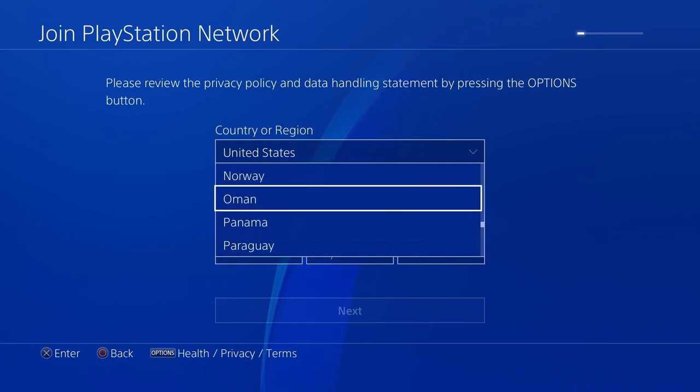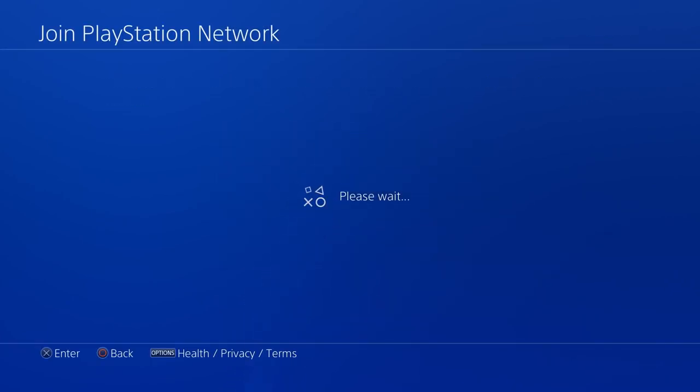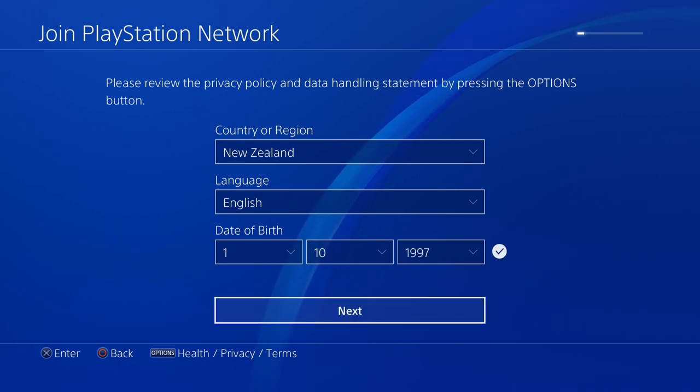It's first going to ask what region you want for your account — this is the most important step of all of it. You want to press New Zealand. This is so important: click New Zealand, then put in English and your date of birth.